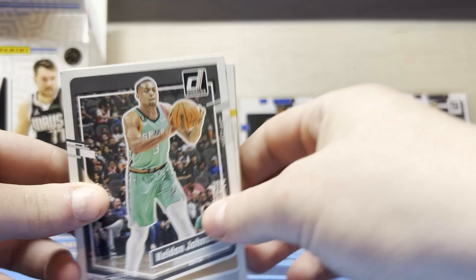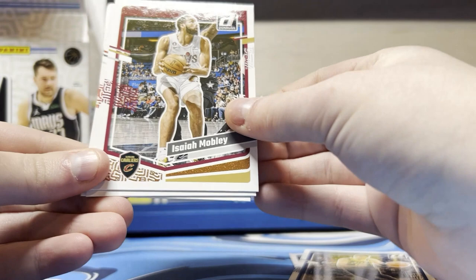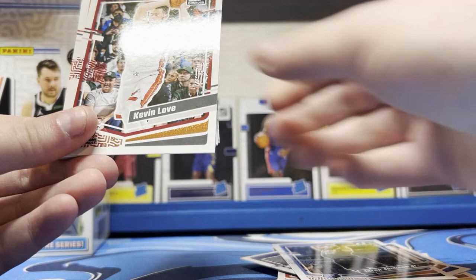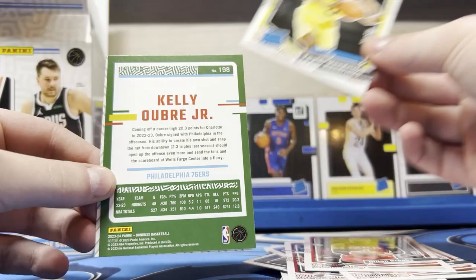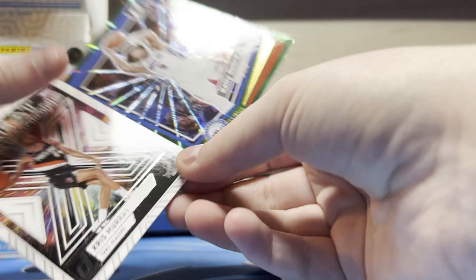Last pack: Keldon Johnson, Tyrese Halliburton. Paula is not a rookie anymore. Isaiah Mobley, DeAndre Hunter, Robert Williams III, Aaron Gordon, Gary Payton II, Shaq Milton, Jaren Jackson Jr., Kevin Love, Shaedon Sharpe, Dylan Brooks. Taylor Hendricks — so you got at least one of my rookies. Kelly Olynyk Jr. — who is a buyout card — and Chris Murray, Great Expectations. He was in my first pack I think.